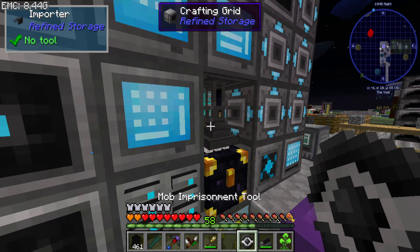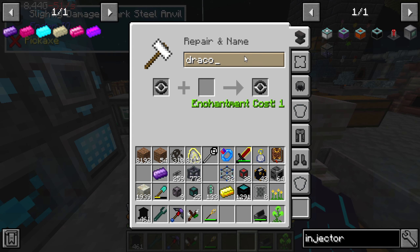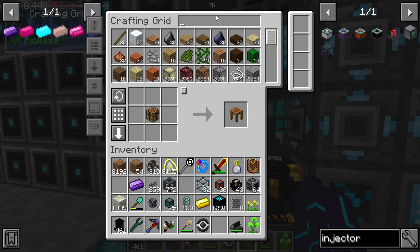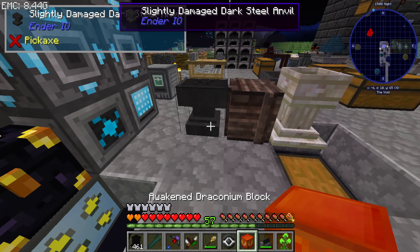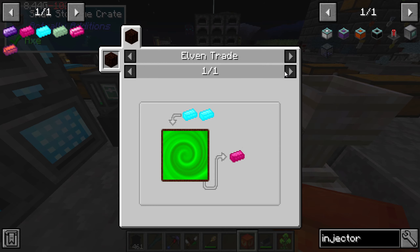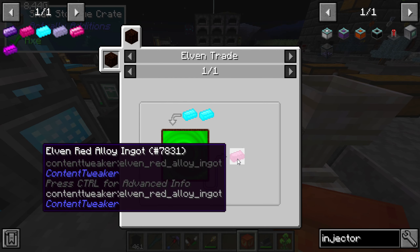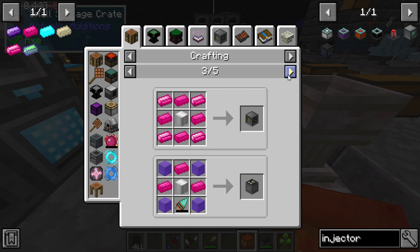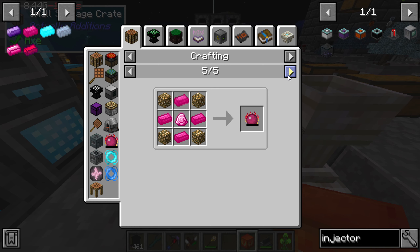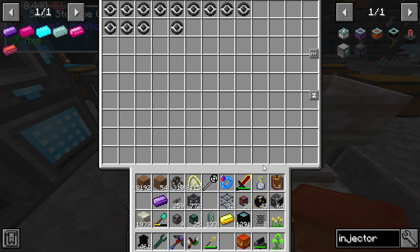Mob imprisonment tool, Draconium Block, Awakened Draconium Block — so that one's gonna actually come after this. That doesn't have EMC, and it doesn't have a block. No sir, it does not. That's gonna have to be auto-crafted, I think.